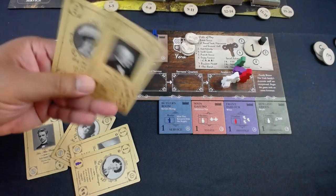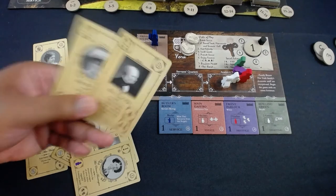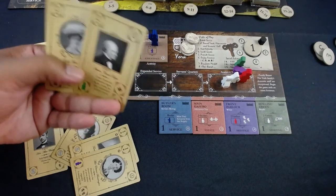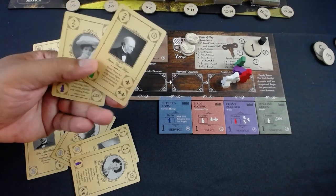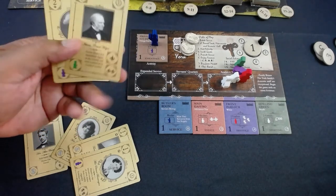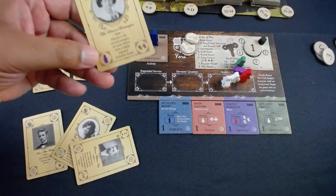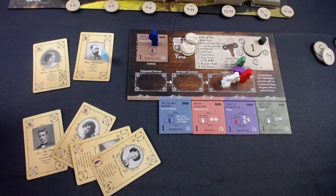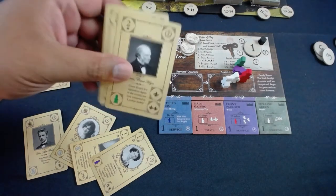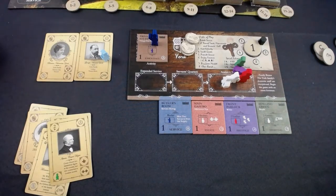I've got some big reputation cards here — both twos, so I'll be able to use them for a while. I'm going to prioritize getting reputation so I can use them. One guest gives prestige and 200 coins, the other gives one prestige and two coins. Since I already have someone in hand who requires a handmaiden and I don't want to get a lady's maid that early, I'll go with the gentleman.